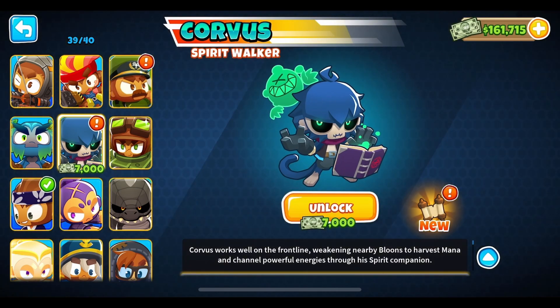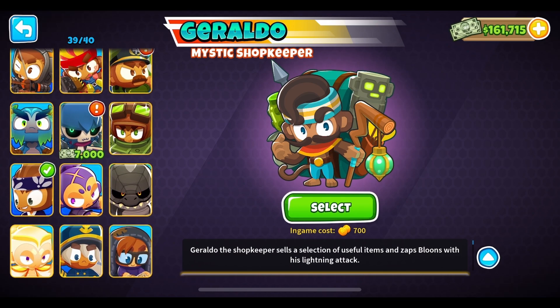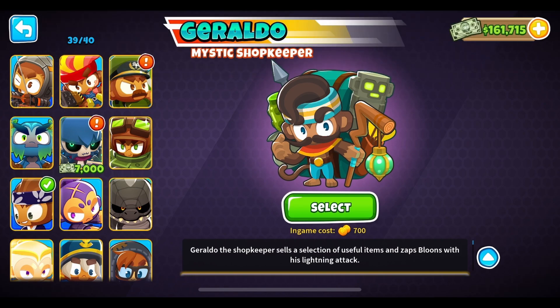Ninja Kiwi also announced that the price of Geraldo, which is currently 5,000 monkey money to unlock, will be increased as of the next update to 7,000 monkey money.